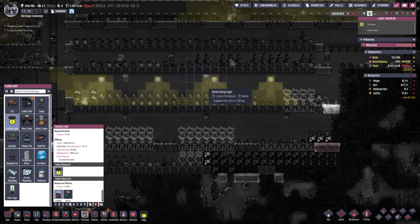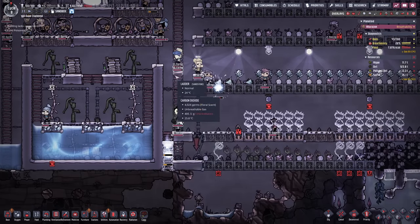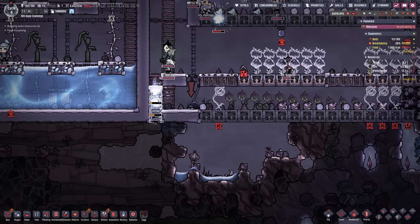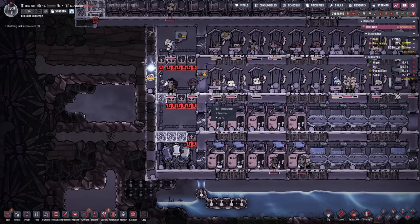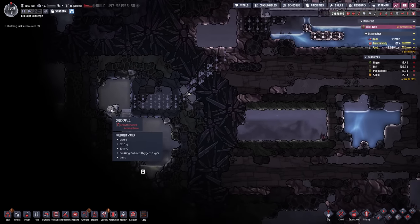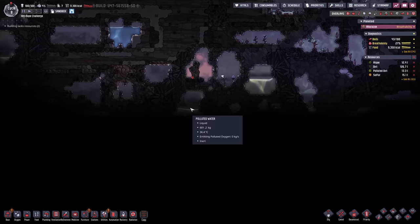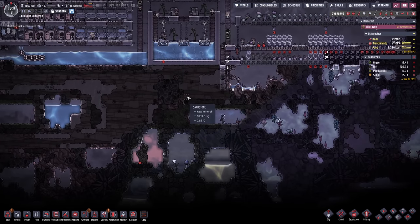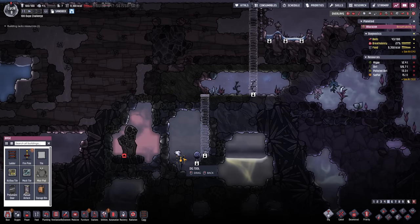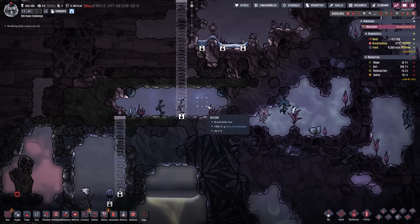In order to avoid a mistake from the previous attempt where duplicants drop food on the ladder, I'm now making a stopper block here and on the other side as well, then going down with this ladder point. In order to take care of the polluted water from the toilets we'll need some thimble reed. This is also going to be the beginning of our dusk cap farming — I'm making preparations for a duplicant to get over there. There's another one here in the slime biome that I'll be able to reach quite soon. Maybe just for fun I'll leave these plants in and make it a nature reserve.